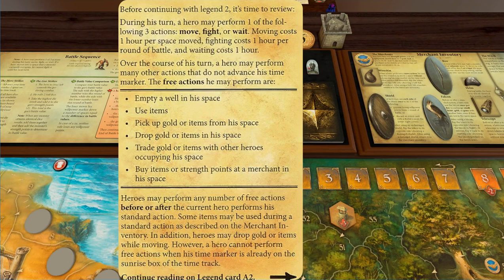Over the course of his turn, a hero may perform many other free actions that do not advance his time marker: empty a well, use items, pick up gold or items in his space, drop gold or items in his space, trade gold or items with other heroes occupying his space, buy items or strength points at the merchant in his space. Heroes may perform any number of free actions before or after the current hero performs his standard action. However, a hero cannot perform free actions when his time marker is on the sunrise box of the time track.